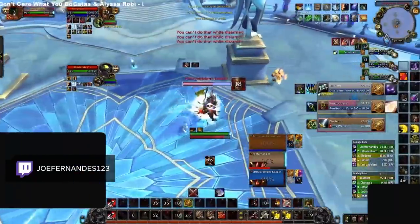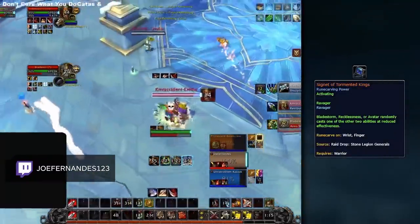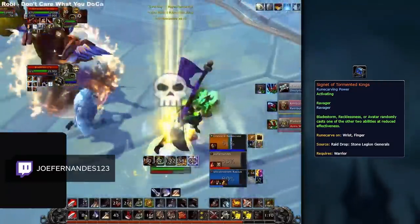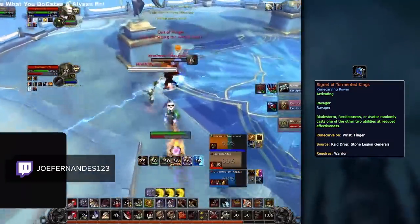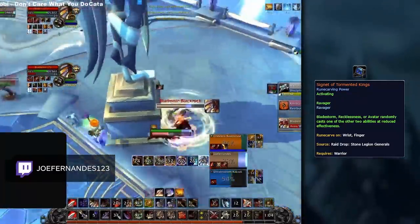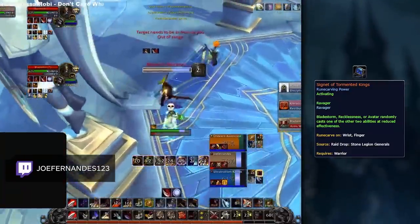Finally, as a last alternative option, you can play Signet of Tormented Kings. One drawback of Unhinge is that it can proc Mortal Strikes on random pets instead of your kill target. On top of that, sometimes you want to use Bladestorm as a rootbreaker and not as damage, which would negate its purpose. Signet of Tormented Kings solves those problems, giving you more flexibility to use your Bladestorm as a rootbreaker.